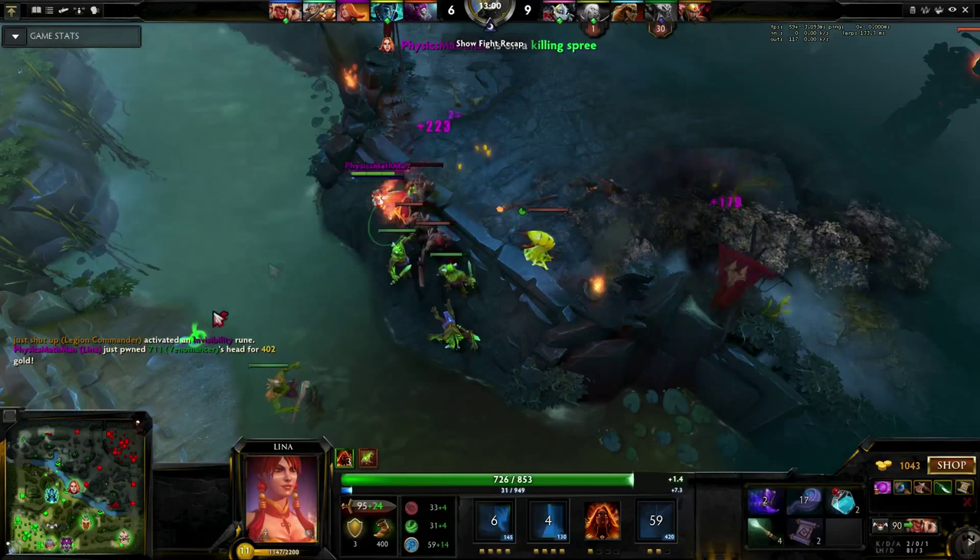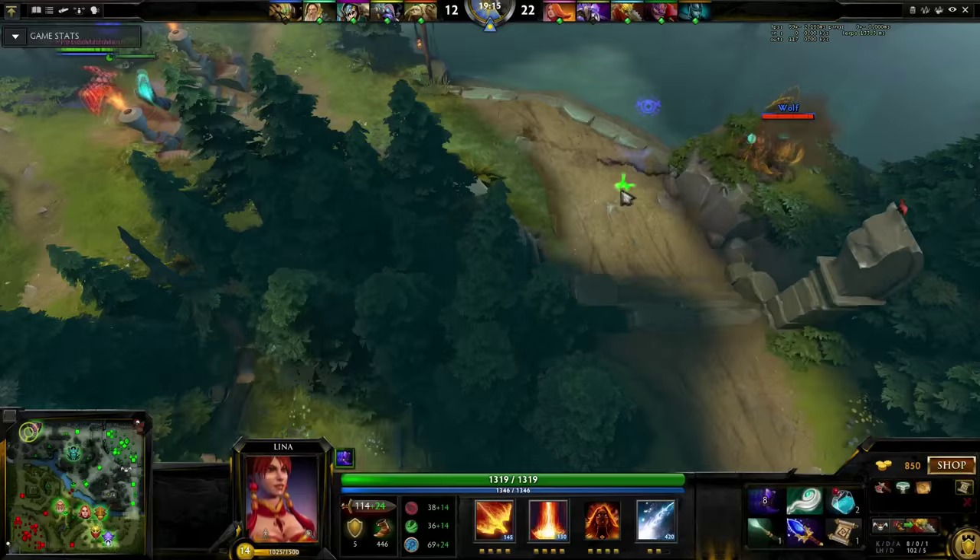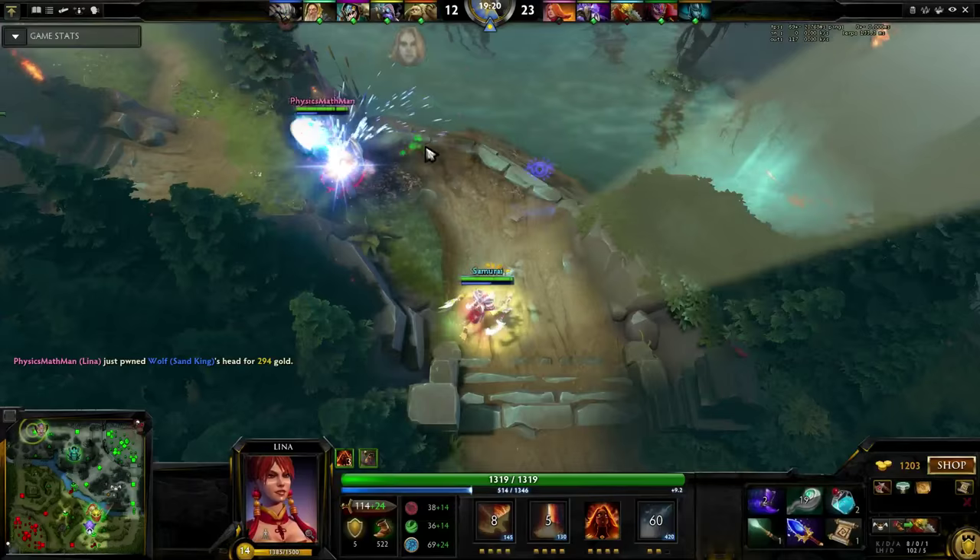Then Eul's the enemy into the air. After the hero spins exactly twice, use Light Strike Array. Then use Dragon Slave and Laguna Blade while they are stunned. If needed, finish them off with Fiery Soul auto attacks.